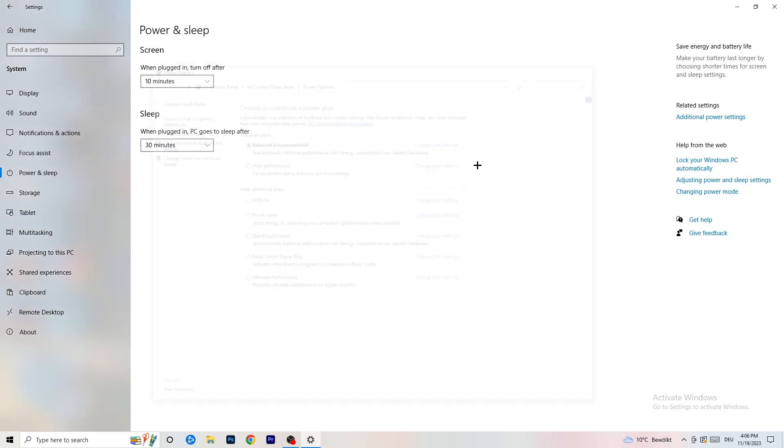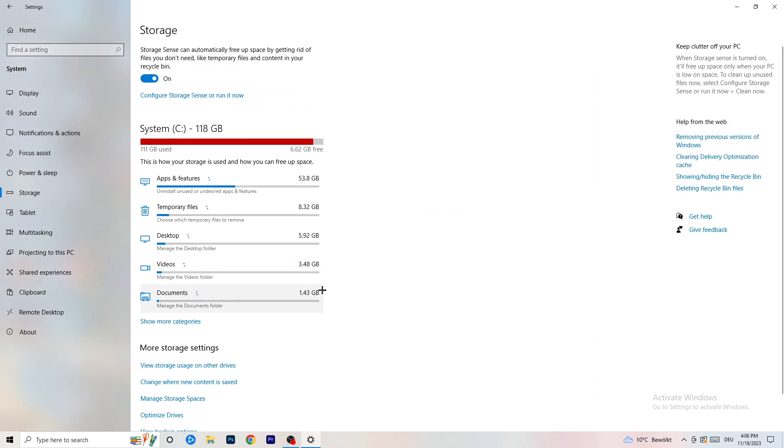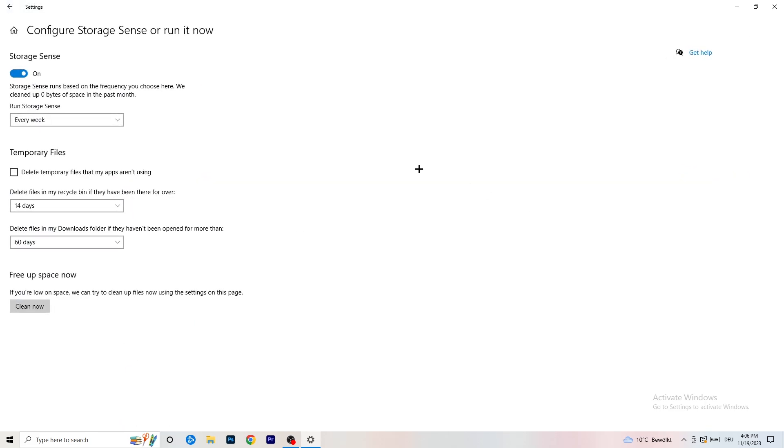Now go to Storage, click on Configure Storage Sense or Run It Now. Turn on Storage Sense and set it to run every week. Enable deletion of temporary files that apps aren't using, and set it to delete files in your Downloads folder that haven't been opened in more than 60 days. Then click Clean Now to free up space.